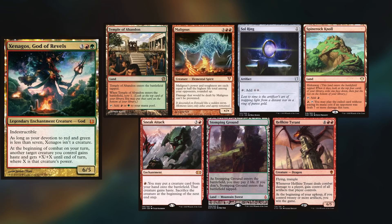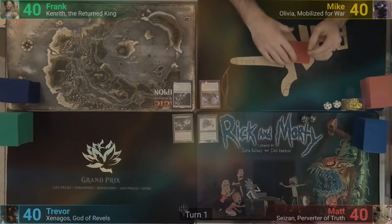And last but not least, Trevor is bringing out Xenagos, keeping Temple of Abandon, Malignus, Sol Ring, Spine Rock Knoll, Sneak Attack, Stomping Grounds, and a Hellkite Tyrant. Matt wins the die roll and starts us off.